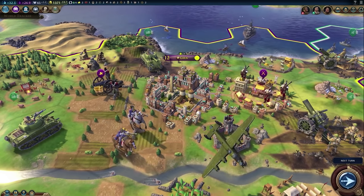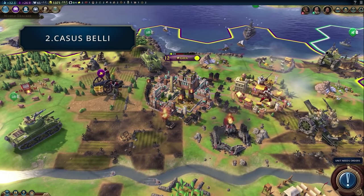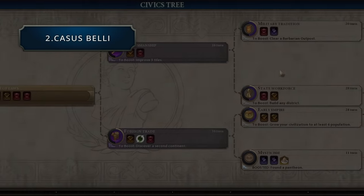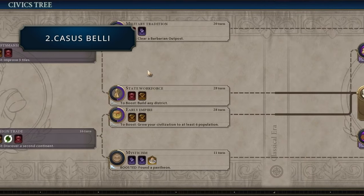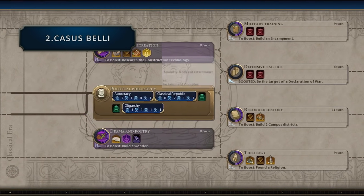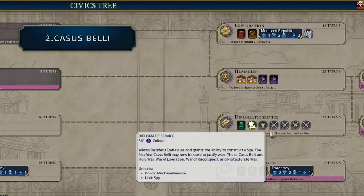It's been stated that there are a total of six casus belli in the game and we've seen five so far, but there could be a total of seven depending on how you look at it. The first main four casus belli are unlocked once you reach diplomatic service on the civics tree, which also allows you to establish permanent embassies with other civs and train spies. So you can see this is where the diplomatic game really shifts into a new era. Anyway, on to the types of war.